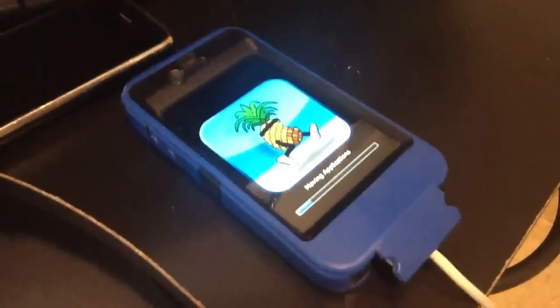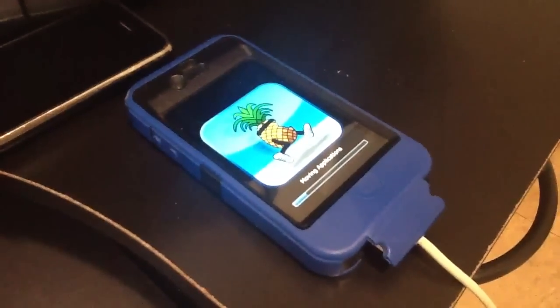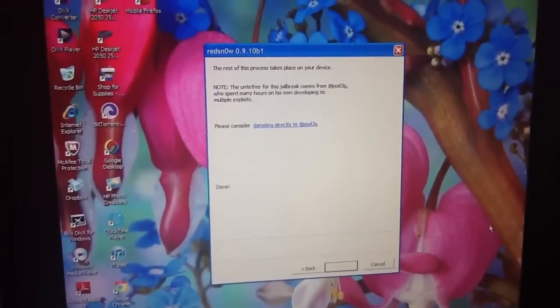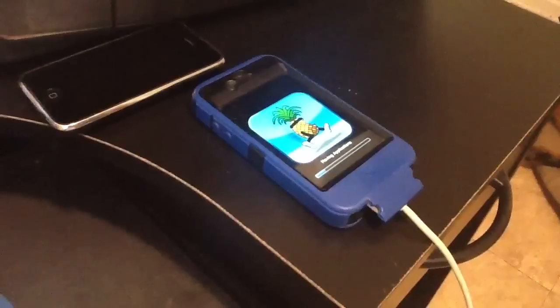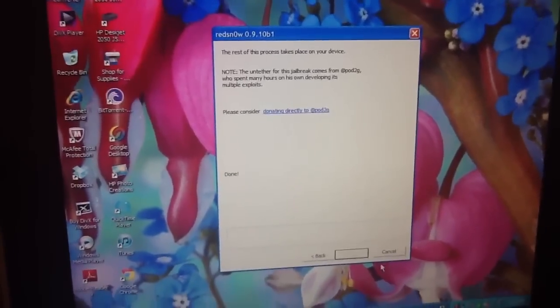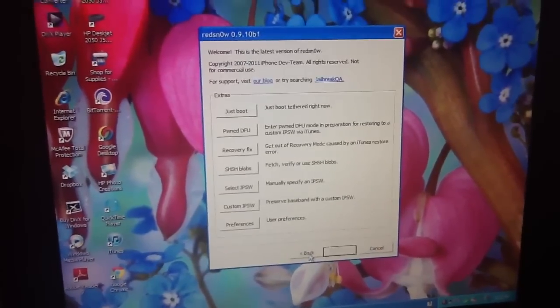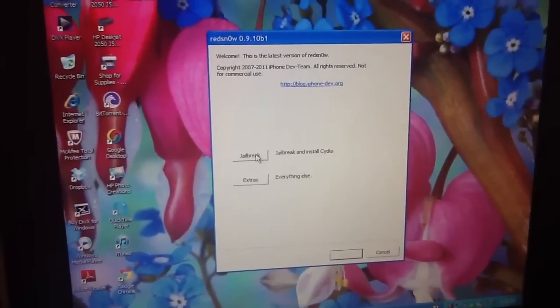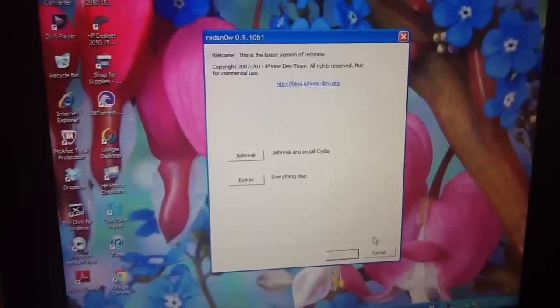I'm jailbreaking my phone to the untethered jailbreak using the new version of redsn0w, which is 0.9.10 beta 1. It's going through the process and it shouldn't take long. All you really do is just download redsn0w 0.9.10 beta, and you just click jailbreak — it'll start doing everything for you.